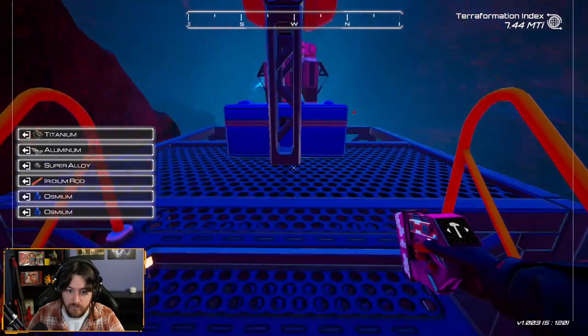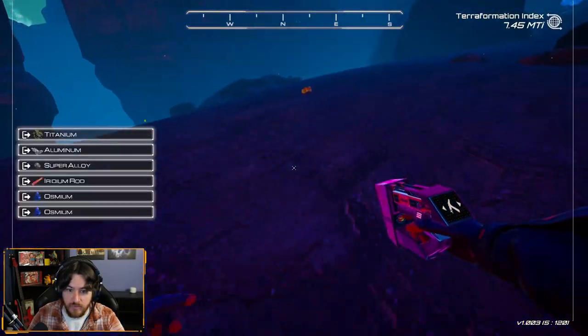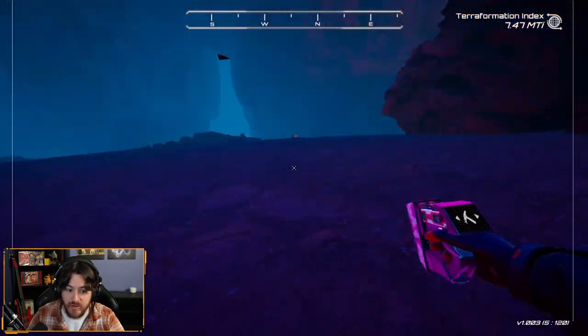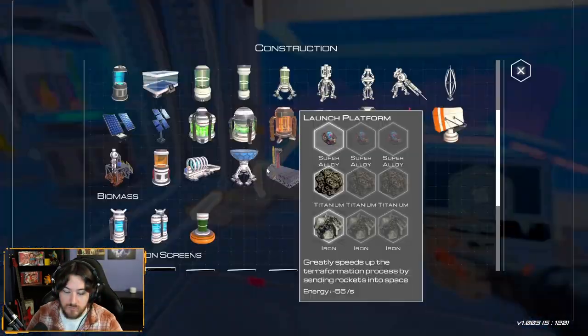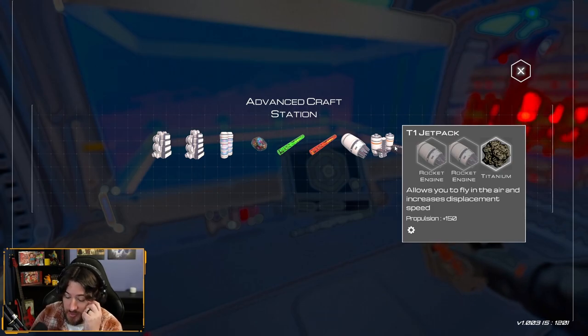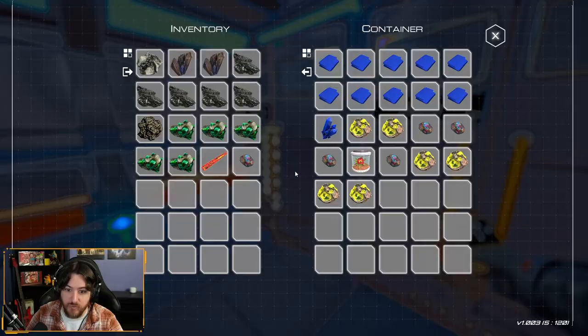There we go — oh, that's iron, okay, so that's not the right one. This might be one of those moments where I need a tier two drill. Wait, do I need the rods — do I need the pure uranium for anything else? For rocket engines. We did say jetpack was a possibility. Yeah, we need an iridium trip.